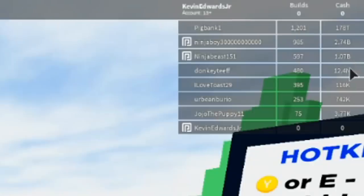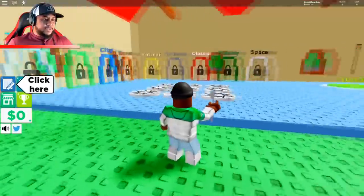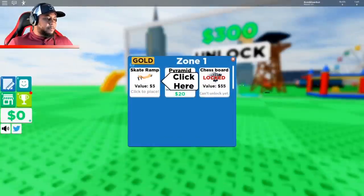Why am I so fast and why do they have all of this cash? Oh my gosh — 1 billion, 2 billion, 1 trillion — and I'm at the bottom with zero. But I got a fork in my hand. Why do I have a fork? Is there any food around here? 300 bucks to unlock — okay, so it says click here, let's click here.